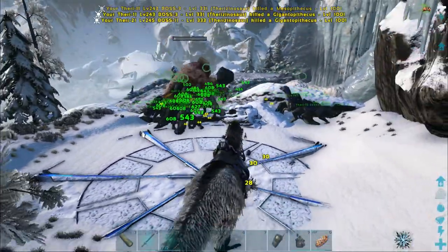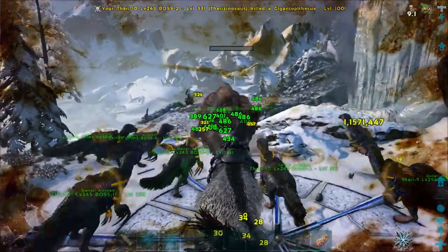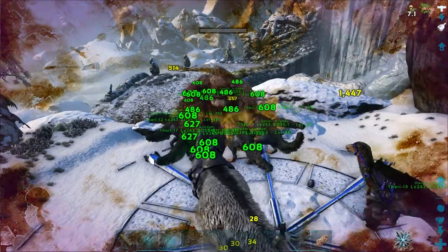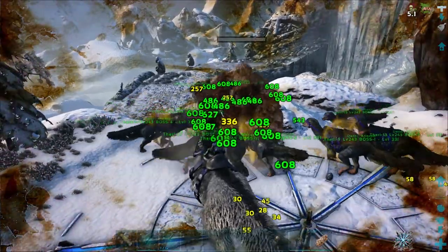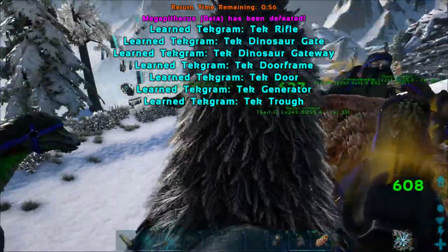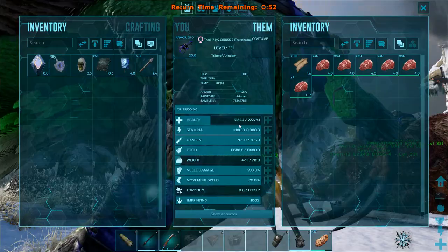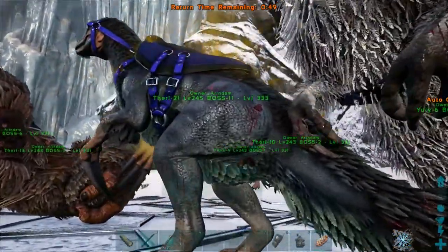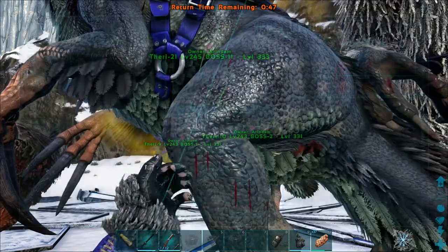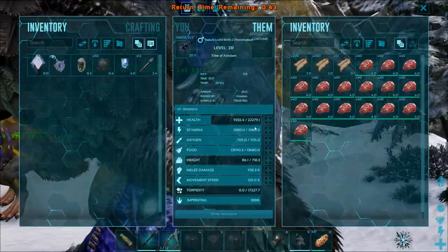As you can see, it's nearly dead, and even with primitive saddles our Therizinos are in good condition. And that's it — done! Checking their health, they've lost a bit over 50% health. So it's roughly 50 to 55% health lost across the board.